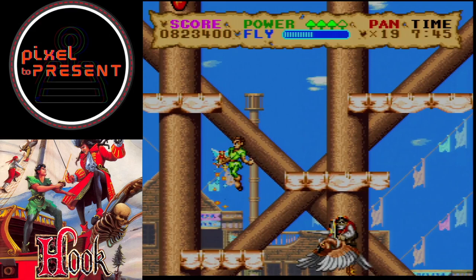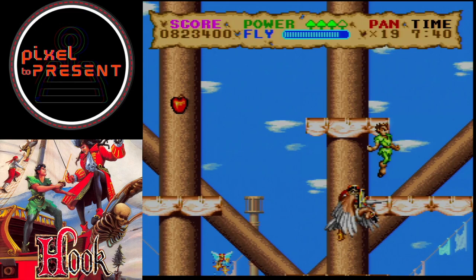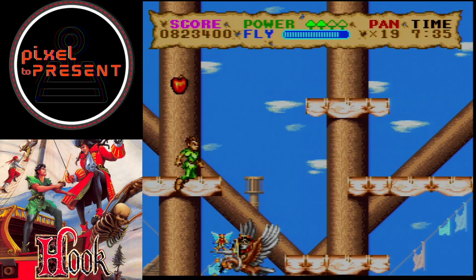The combat mechanics are relatively straightforward, with Peter using different weapons to defeat enemies. However, the combat lacks depth and variety, often devolving into repetitive button mashing.